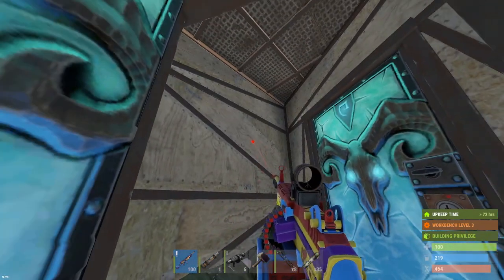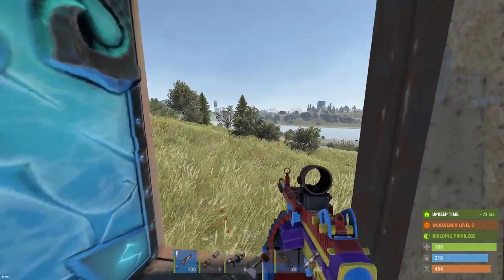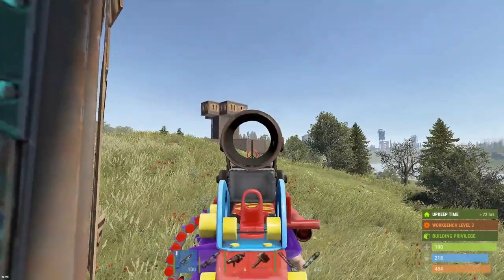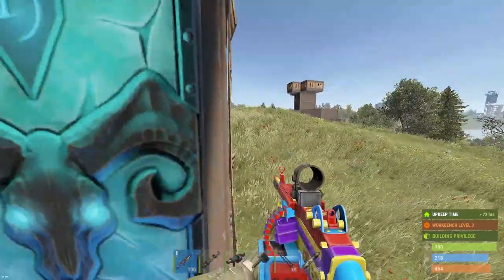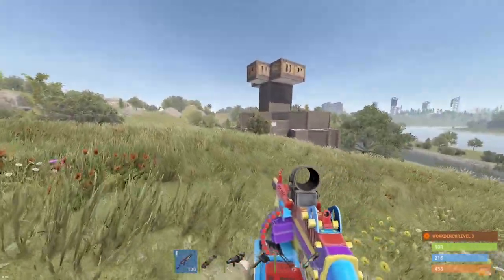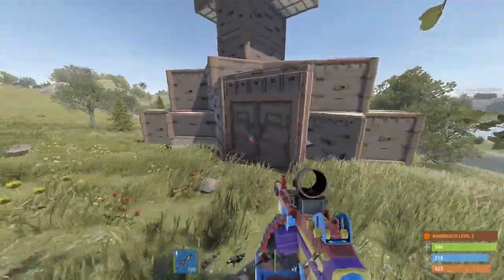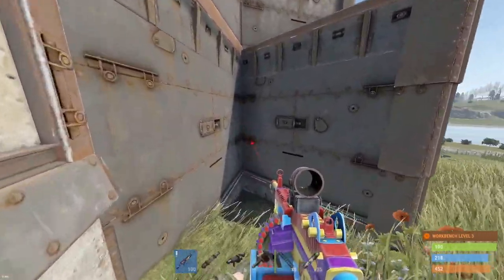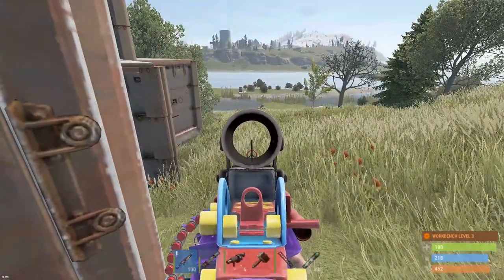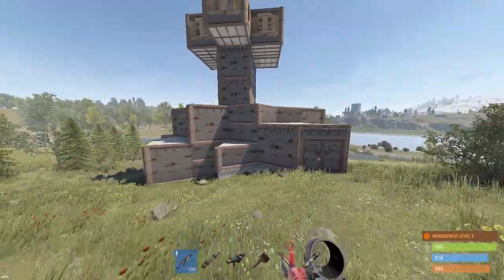Coming up off that pretty stressful counter raid, I think I've only got one left in the tank for you guys today, so this will be the final raid of the video. We've got a pretty juicy base here - all armored - and I was walking around this thing and heard a small generator running. There is a mini on top of it, so possibly online. The thing is small enough I think we can succeed. It's got a key lock - must be a solo. I think the generator literally stopped running, either he turned it off or ran out of fuel.